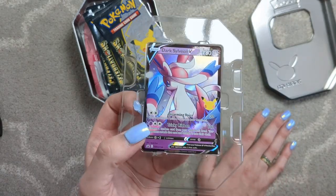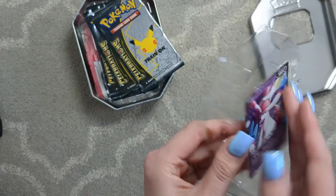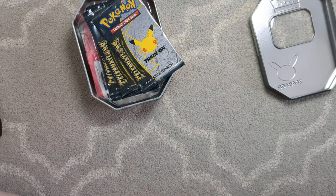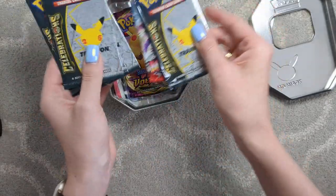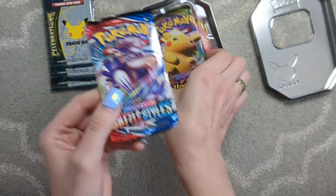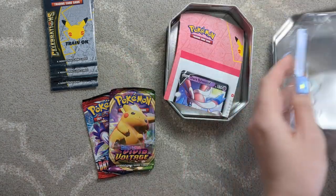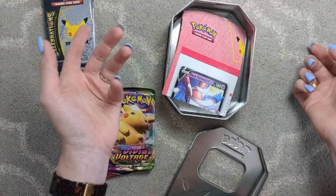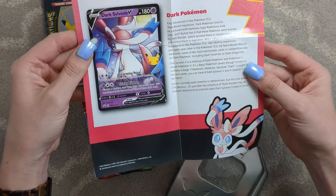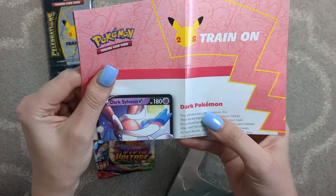Here is the beautiful Dark Sylveon V Black Star promo. Beautiful. Here is the code card — or the box — tin, I suppose I should say. Gorgeous, love it. Put that aside. Here are the four Celebrations booster packs, and then we have a Battle Styles and a Vivid Voltage this time. Like the Charizard box that we just opened, there is also a little leaflet — talking about Dark Pokémon. My bad, I can read, I swear.